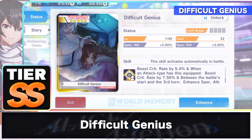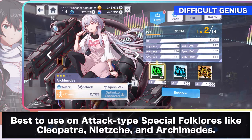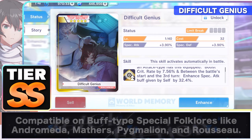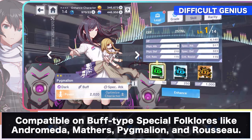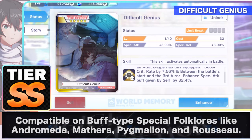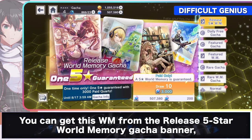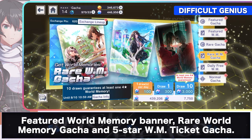Difficult Genius is a 5-star SST world memory that's best to use in attack-type special folklore like Cleopatra, Nietzsche, and Archimedes as it boosts critical rate by 7.56%. It's also especially compatible in both-type special folklores like Andromeda, Matherus, Pygmalion, and Rousseau as it boosts critical rate by 5.4%. And between the start of the battle and the third turn, it also enhances their special attack buff by 32.4%. You can get this world memory from the released 5-star world memory gacha banner, featured world memory banner, rare world memory gacha, and the 5-star world memory ticket gacha.